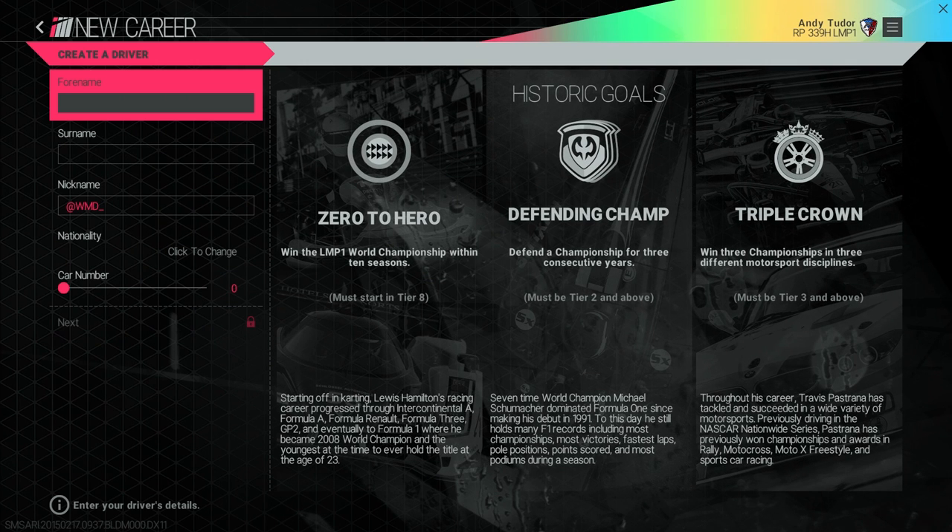First of all, you're going to create your driver persona. This is your name, how you're going to be identified on social media, the region you're going to represent, and your car number. You can also see different historic goals possible to achieve in your career.